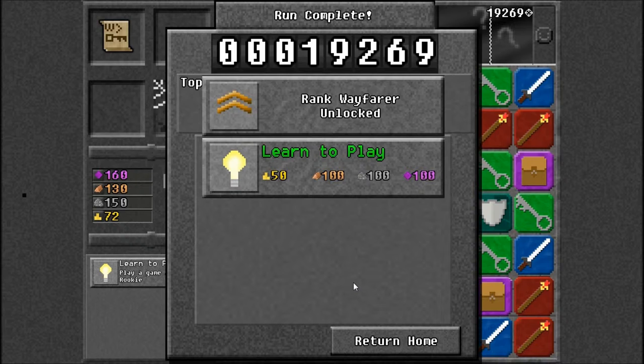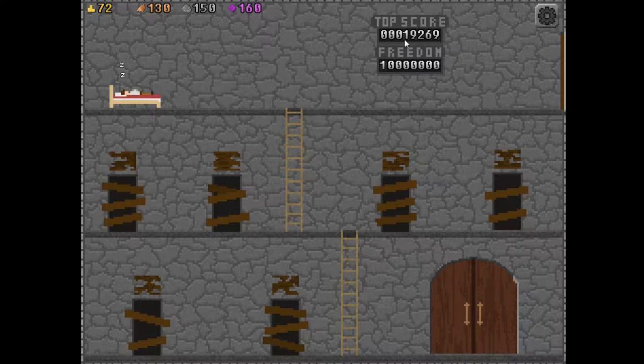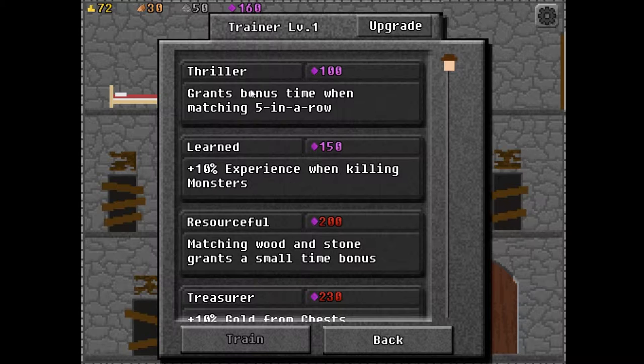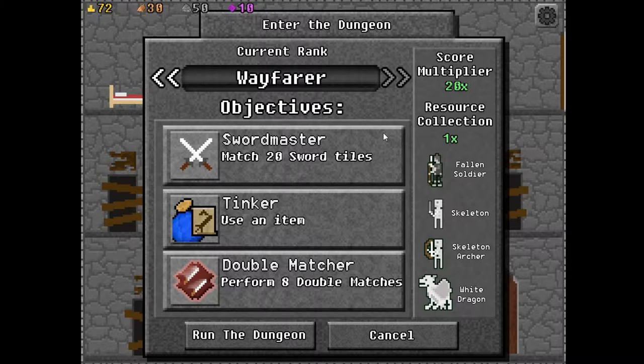I still don't think I've learned to play very well. Either way, we now have a new top score and we are zero-point-something percent of the way there. Wake up little man, we got things to do. We can open a door now — the Dilapidated Room. Repair. Opening this gives us Training Hall. It grants bonus time matching five in a row, and ten experience for killing monsters. I always like to invest in businesses. We also have gold and more wood and stone, but we don't have enough, so we need to go adventuring again. We're in a castle, or a cave or a dungeon of some sort. Either way, it works.